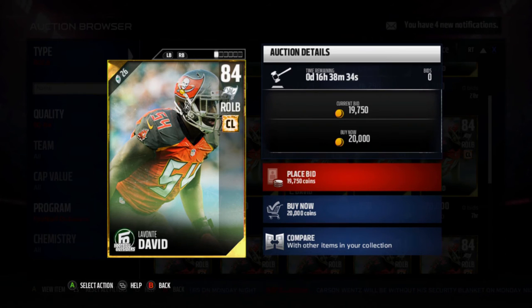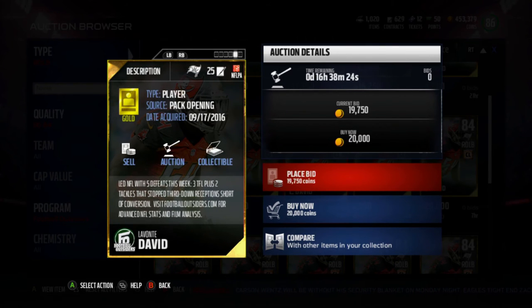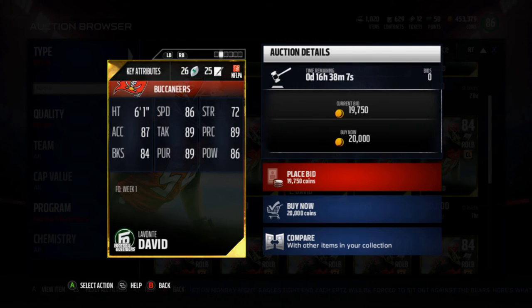He got this card for being disrespected in Madden every year with a low overall, but he also led the NFL with five defeats this week — three tackles for loss plus two tackles that stopped third-down receptions short of conversion. He has the cover linebacker chemistry, so you can pair this up with the new Mike Singletary if you want. He's got 86 speed, 72 strength, 87 acceleration, 89 tackle, 89 play recognition, 84 block shed, 89 pursuit, and 86 hit power. This card's a beast.